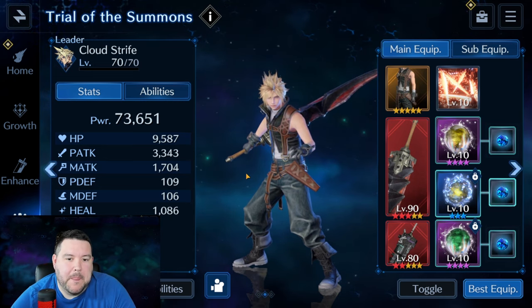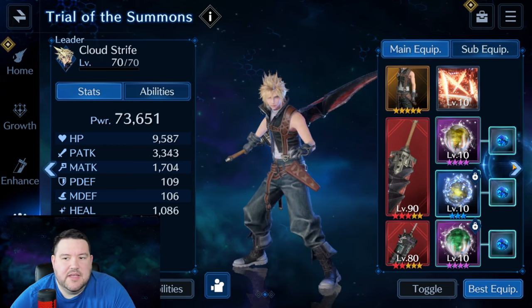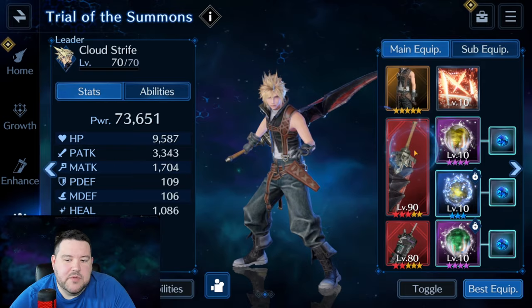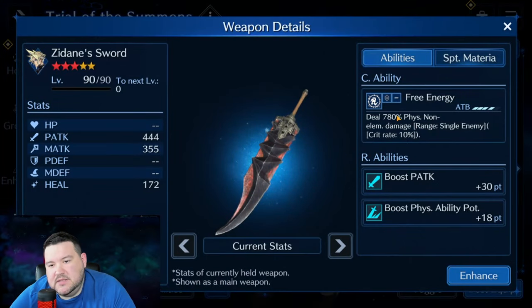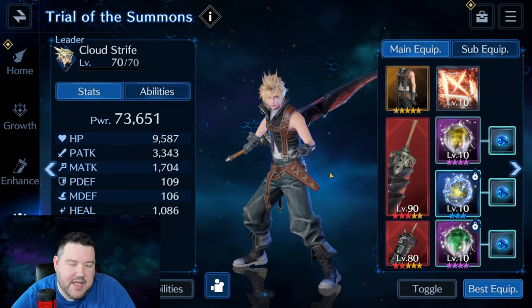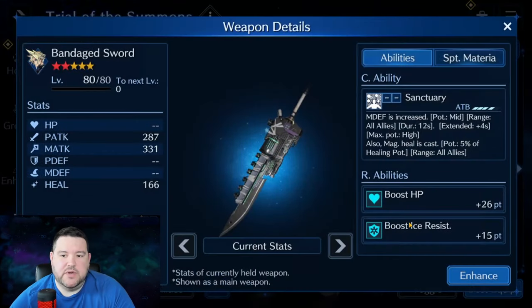Last we have Cloud — he's our main damage dealer for Bahamut. We're using Diamond Dust from Tifa since she's our ice damage dealer and that's how we'll take out Ifrit with a big chunk. I'm using the FF9 weapon Dain Sword because it's my highest percentage damage, and since Bahamut isn't weak to any specific element, that just makes sense. Vantage Sword is for magic defense for the whole party — it stacks up high, which is really nice.